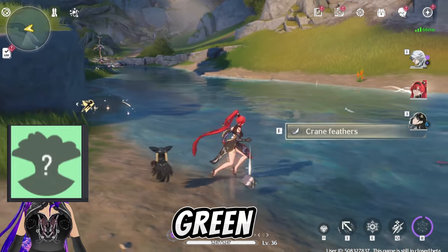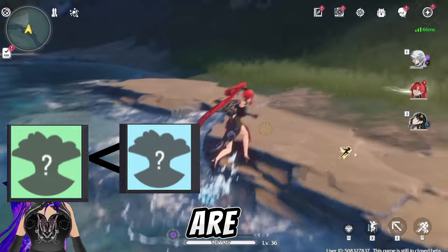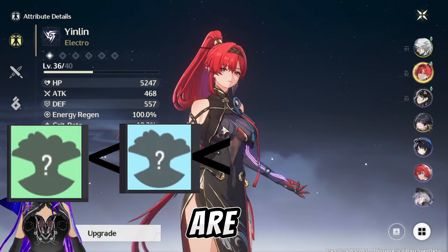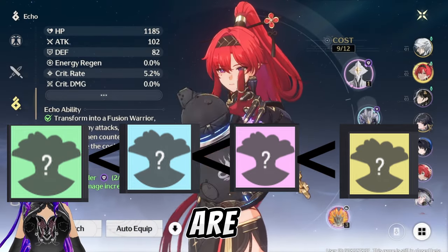I'm going to show you the rarity of each echo in order. The first one is green — green echoes are the most common. Blue echoes are uncommon. Purple echoes are rare. And the last one, gold echoes are the rarest.